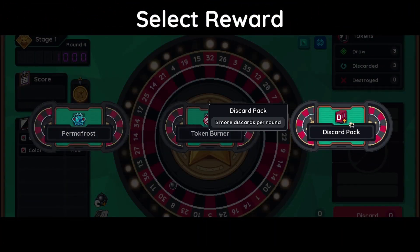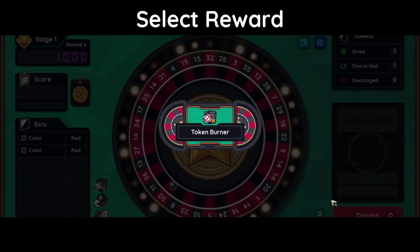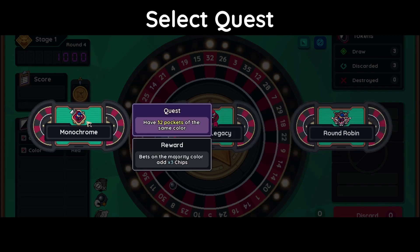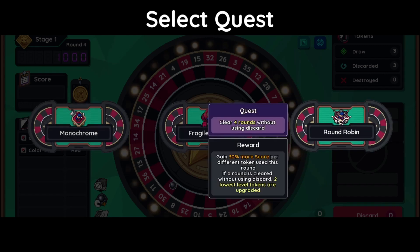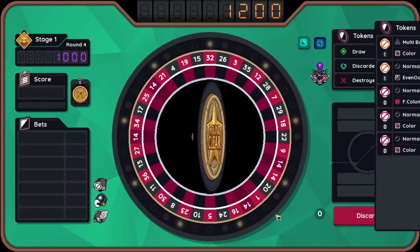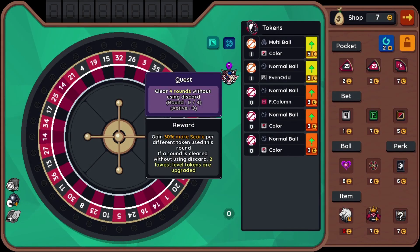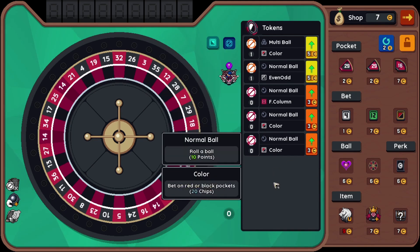Permafrost, token burner, discard pack. I think I'm going to get the token burner and remove this one — the less tokens I have, I believe the better. Monochrome, fragile legacy, round robin. I'm going to go ahead and take the round robin, since I believe myself to be more confident using fewer discards because of removing one token from my deck.